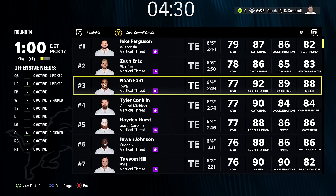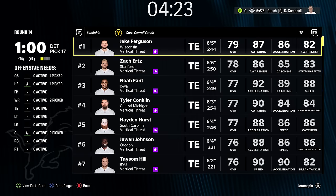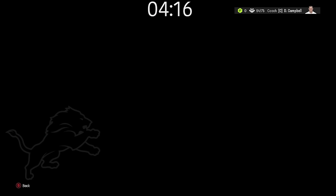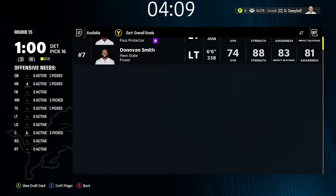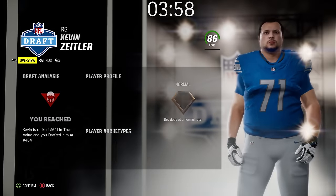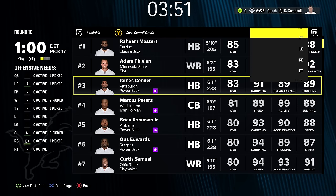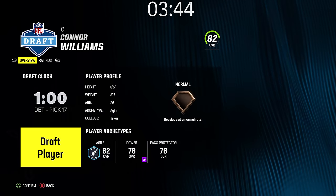We did not do well at tight end. Not Noah Fant — Jake Ferguson is a little better, younger, two overalls higher, so we're going Jake Ferguson. Might even trade him later for more value. One more selection — Connor Williams is actually pretty good. Morgan Moses, Zeitler — I'm going Zeitler. And Connor Williams. We have four minutes left, so I'm stopping the clock. No more draft picks — we're moving to the end of the draft.